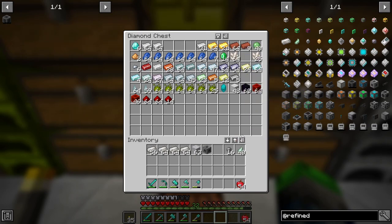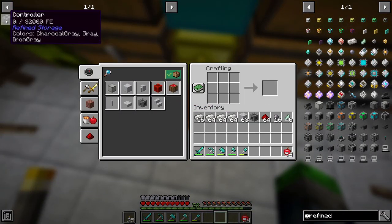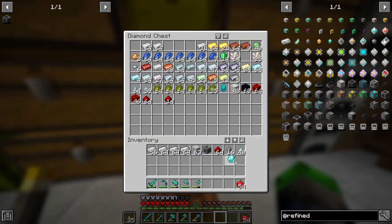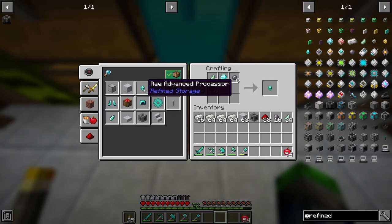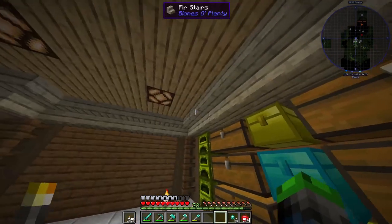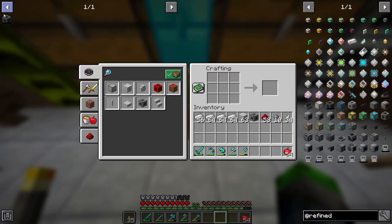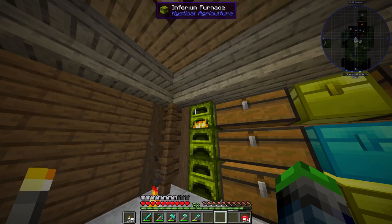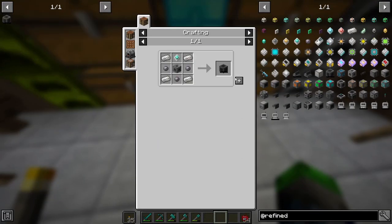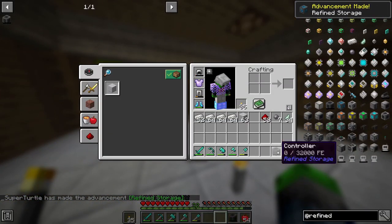We also have some silicone as well. We're going to grab the redstone too. We need the diamonds - yes, we are running a bit low on diamonds because of our project last episode. We're just going to make all of these that we can and get these guys smelted up. Now we're on our way to make the controller - all we need is the processor. That should be done.